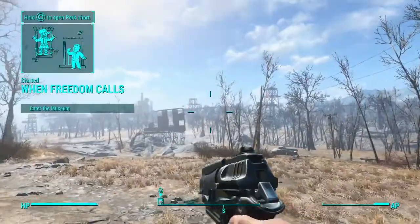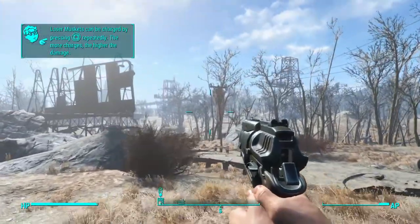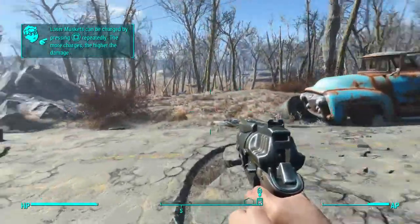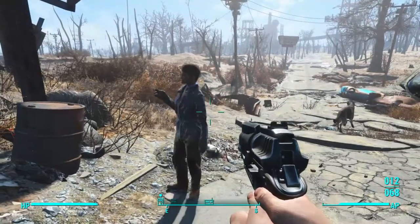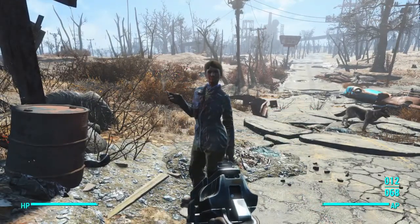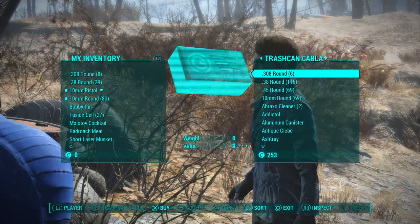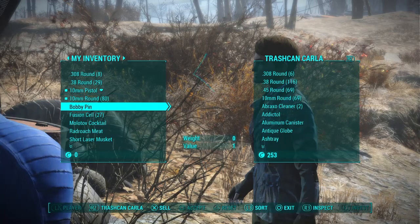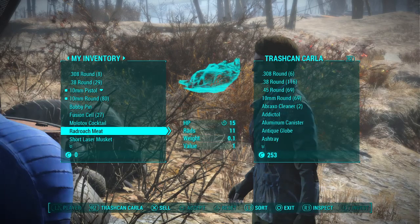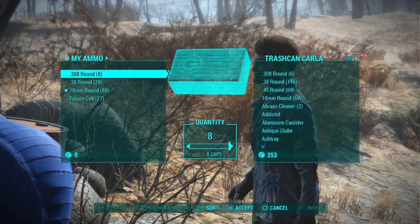I'm going to run up here to this diner and show you guys a cool glitch you can do — but there's Trash Can Carla, so I'll just do it here. Basically, as long as you have one bullet — or a bobby pin, a Molotov cocktail, really anything in your inventory — I'll demonstrate it with a bullet since it's easy.